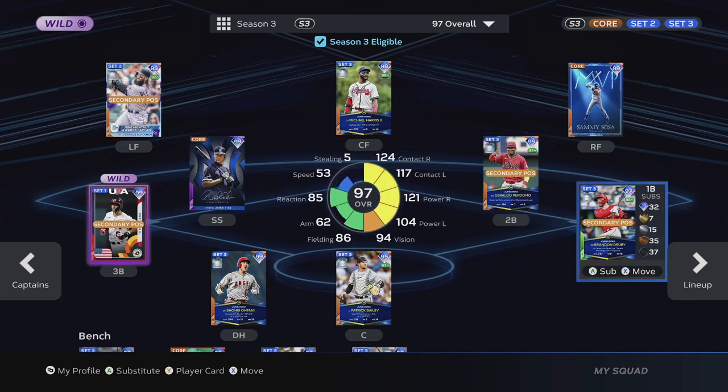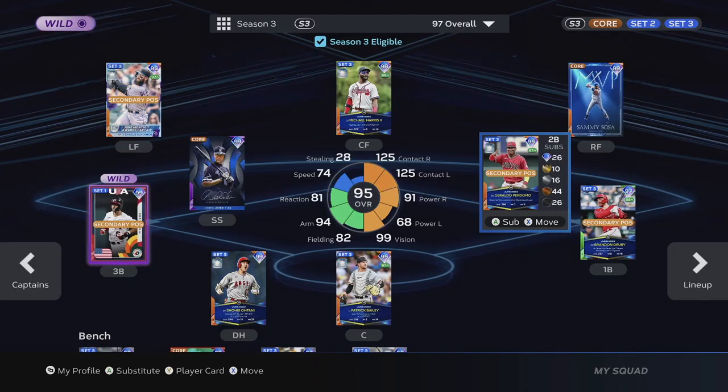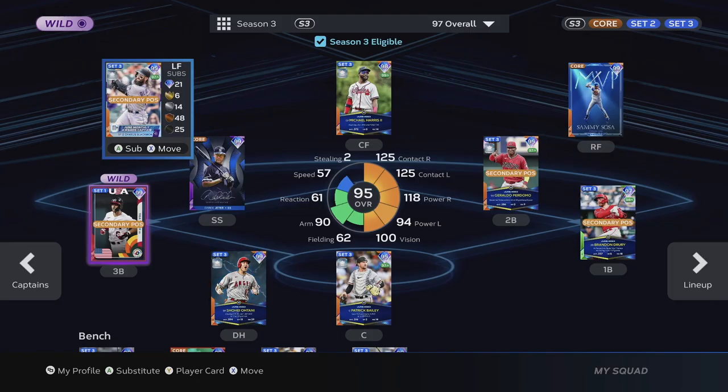Now the stat change takes effect. Jury goes up to 124 and 117. Perdomo is an absolute monster — he's a switch-hitting beast with 125 contact on both sides of the plate, definitely recommend using him. Michael Harris is good too. Charlie Blackman's stats get really great and his clutch rating is awesome.